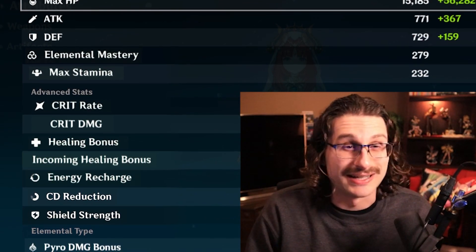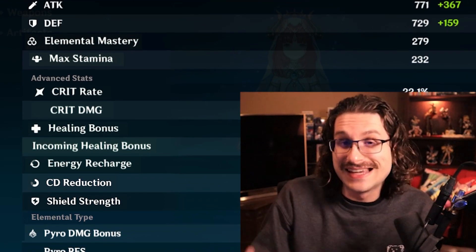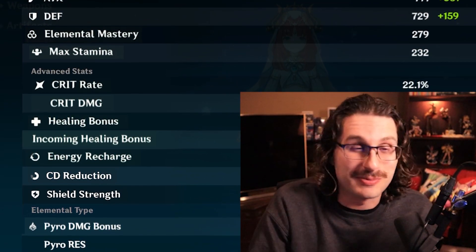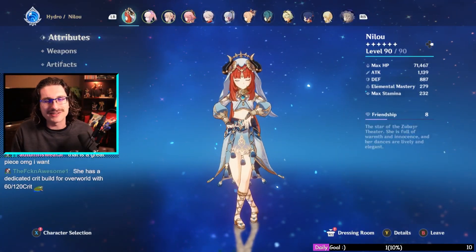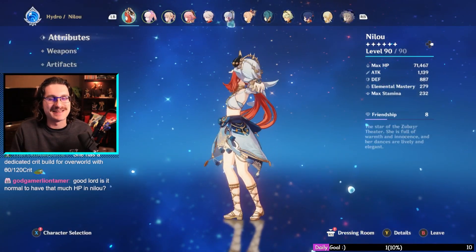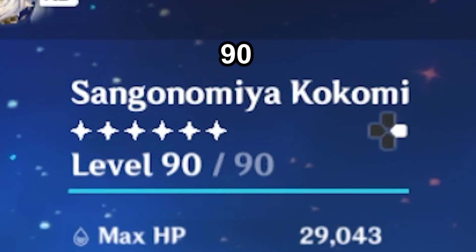Finally a juicy one — love to see this. Her stats don't matter that much but we might as well get some crit so when she comes in and uses her skills she does as much damage as possible. Nice little flat HP, crit damage, EM — not bad. A little bit of EM, decent crit stats and HP percent. Nilou's looking pretty good: 22 crit rate and 102 crit damage.